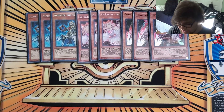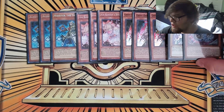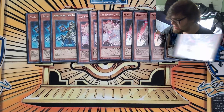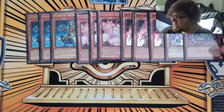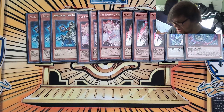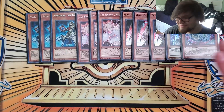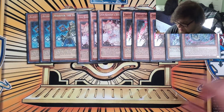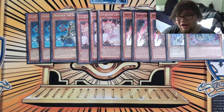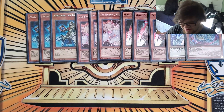For the Neos Fusion package — because this is Invoked Mech Knights and it's a hard go-second deck — we were playing one Elemental Hero Neos and one Rainbow Dragon. They are the bricks, and it's unfortunate because these are not very good bricks. There was actually a game where I had to make Mechaba, and I had Rainbow Dragon in my hand, and I had to dump it off Invocation to make Mechaba, and just remove Rainbow Neos from the equation altogether.